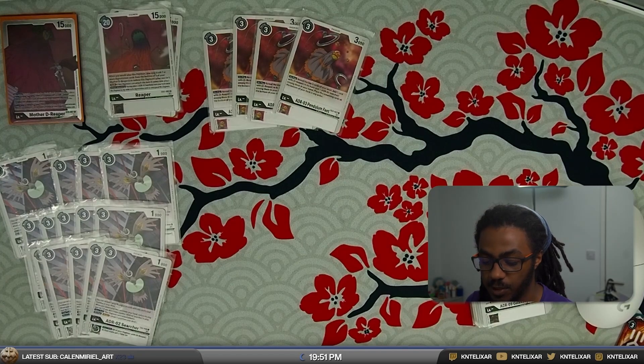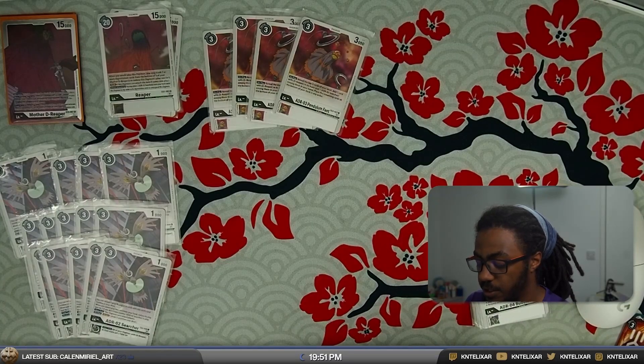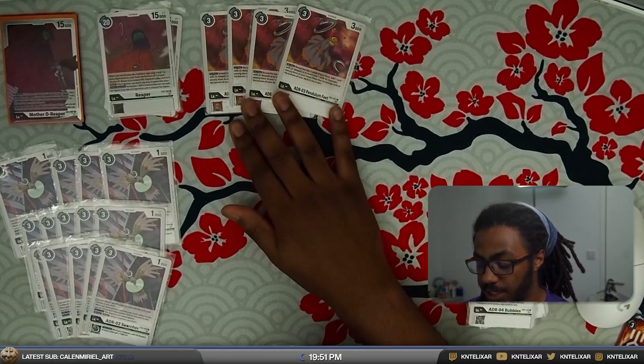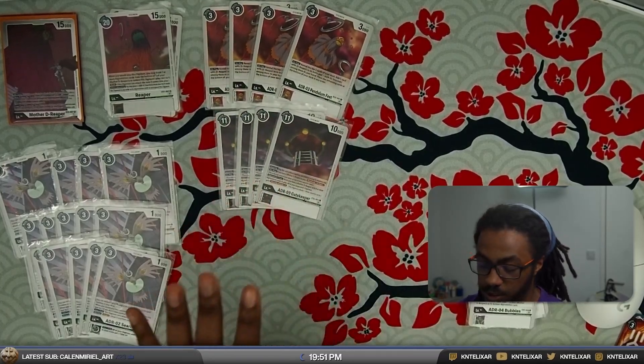Mother D Reaper kind of just sits there and heals up — since you're not really doing healing in this game your aggression is on a much different tempo. You're looking to try and build up to around about three before you start swinging, unless you're playing into red or something that can get rid of your small pieces, in which case you keep the tempo high and just start swinging. Cards with on-play effects like Pendulum Feet have outlived their usefulness on the field, so they're free to swing if you're worried about them getting cleared.